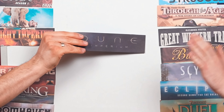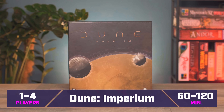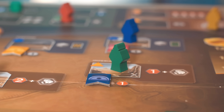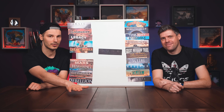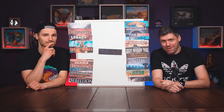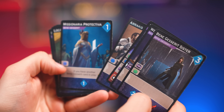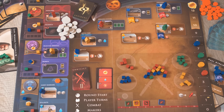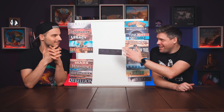Dune Imperium is a game in the Dune universe — the movies, all the hype now. In this game you play one of the houses trying to get control of Dune, aka get 10 victory points or more. It's a worker placement game where on your turn you place agents on the board doing actions. But it's also a deck building game — you have your own deck of cards. And it's also a battling game where you can send your troops to fight for rewards. Tons of interaction, super fun.